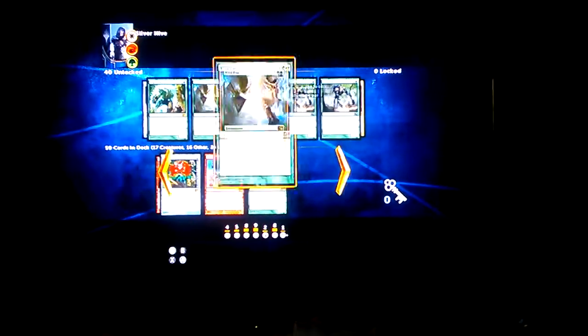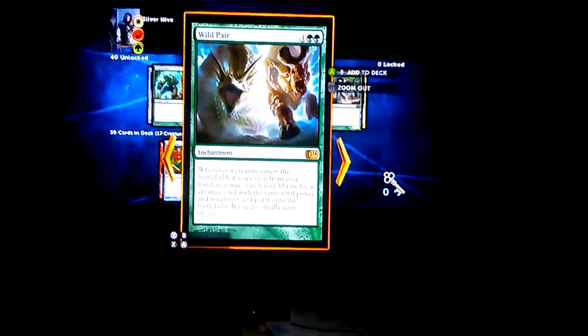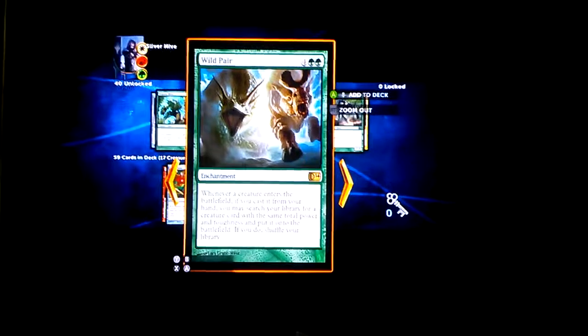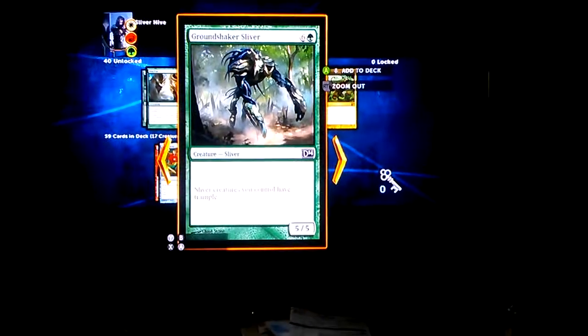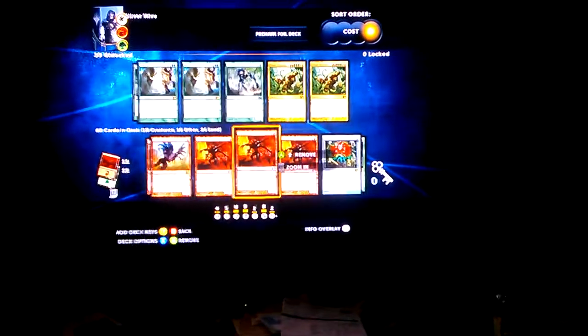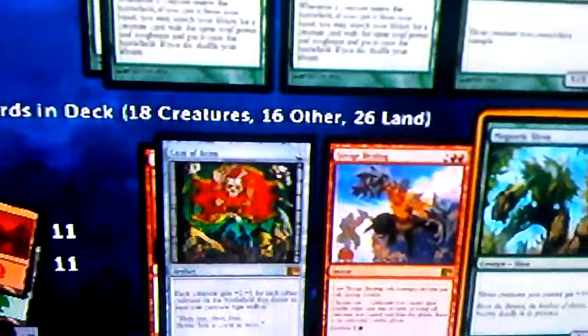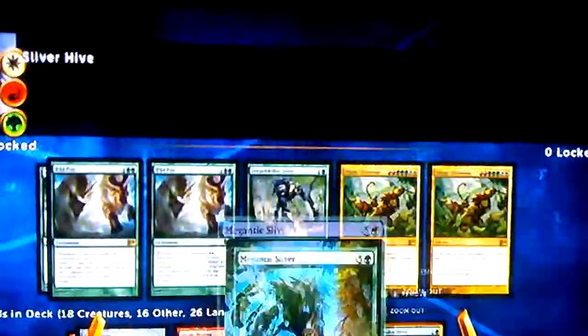As for Wild Pair, I don't use it because by the time you have it out, most of your Slivers will be pumped up, and if you don't have the matching power and toughness, this card is useless. Groundshaker Sliver — I use one because trample doesn't stack, so why would I need two? I have a total of 60 cards with 11 lands — fairly balanced. Groundshaker and Magma Sliver round it out.